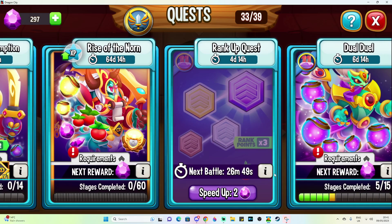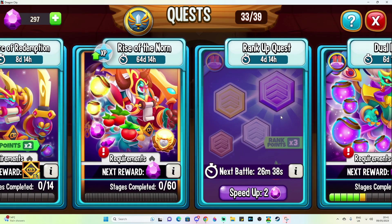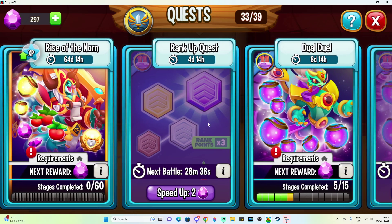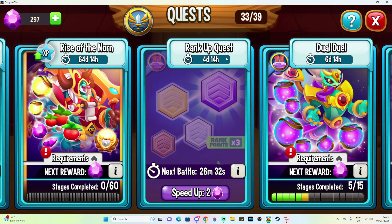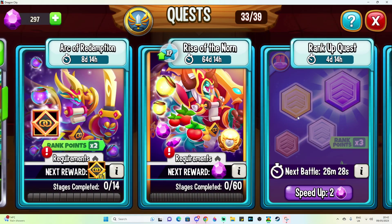We also have rank up quests on at the moment, so make sure you're logging in and using dragons that you really want to get ranked up — these are super good for that. Usually ranking up dragons takes two weeks to a month depending on how diligent you are, but with rank up quests you can get them done in a few days. It's really OP, so pick a good one.